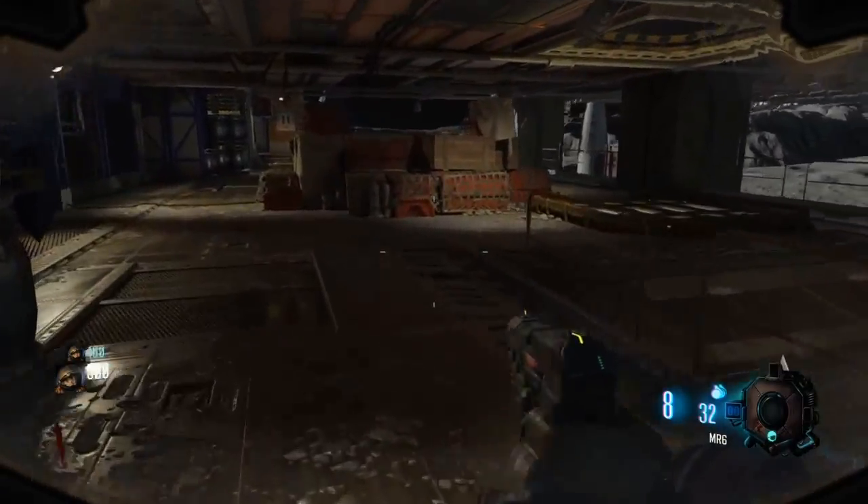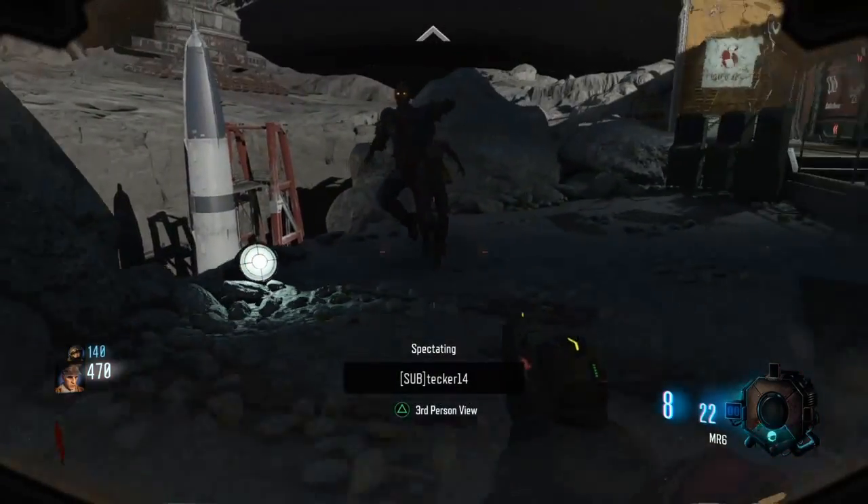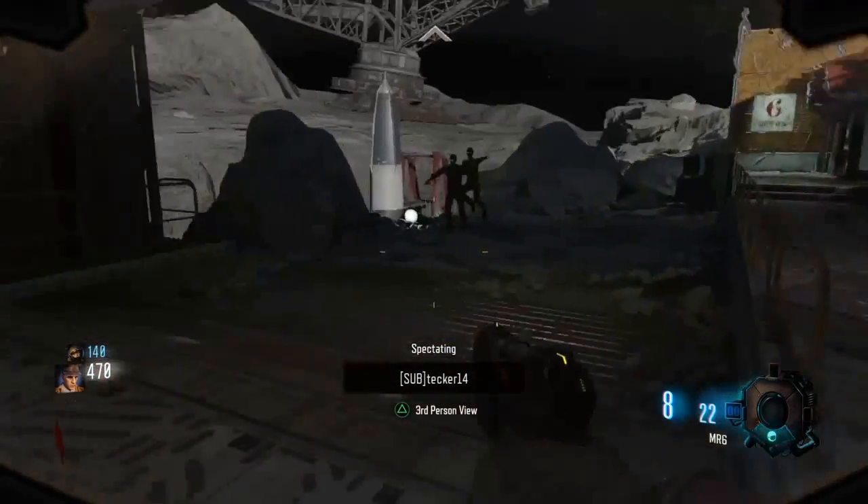So once you open that door, the person who's going to do the glitch just run and kill yourself. Now let your friend finish the round.